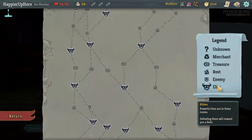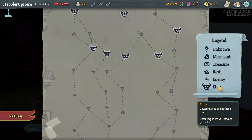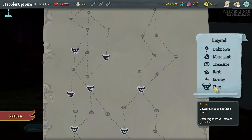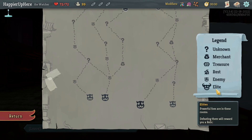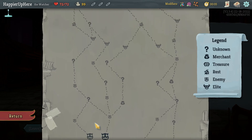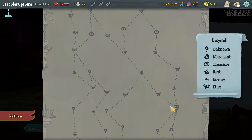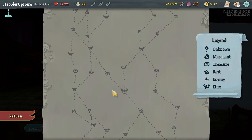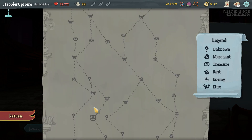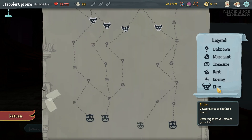If I start on the left and stick left I'll get five question mark rooms. The middle gives me one less question mark room. Going right then left also gives one less. On the far right side I get four or five as well — same as the left. Checking rest sites: going left gives one extra rest site. I think I'll stick on the left.